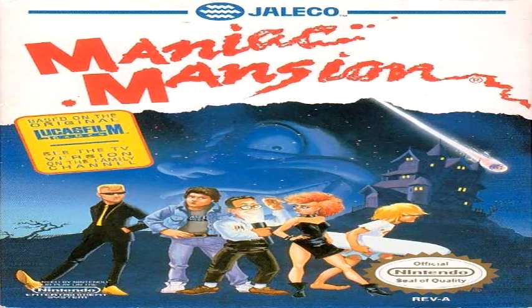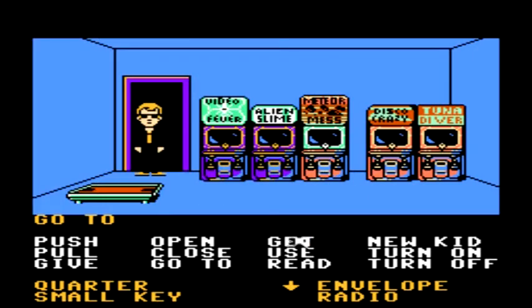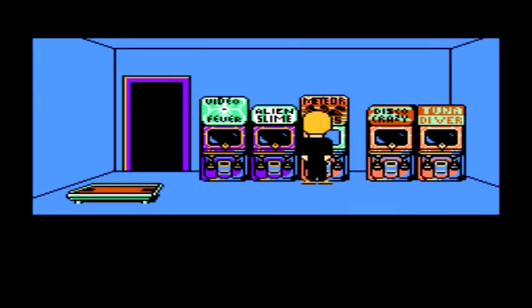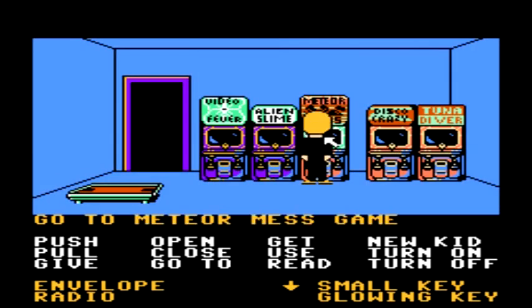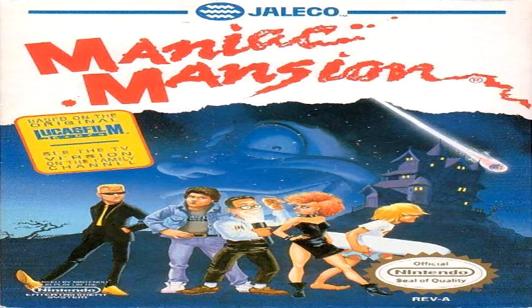Once you are in the arcade area, go ahead and go inside. Use the quarter that we got from the envelope on the Meteor Mess game. Once you've done so, it'll turn on and it will play a little Nintendo song. You will then see the high score list. His initials are DFS, and you can see that 3301 is his high score, which you can then use on the inner lab door in order to get inside and finish the game.